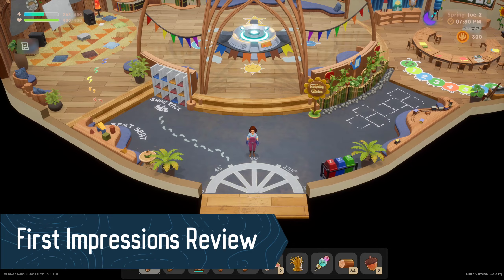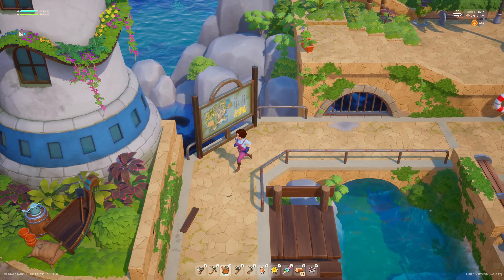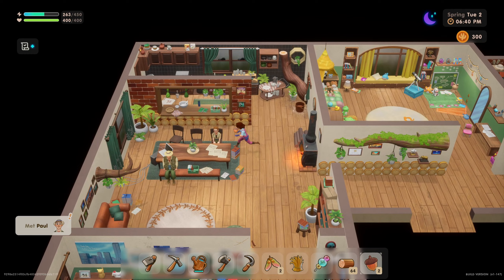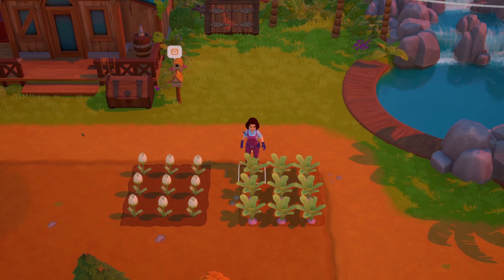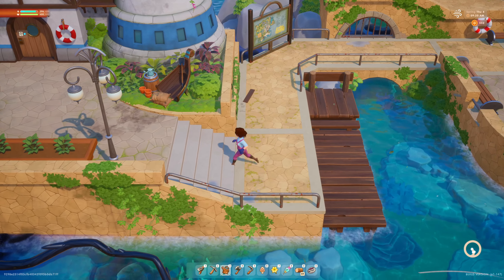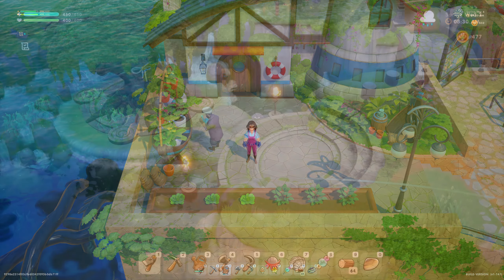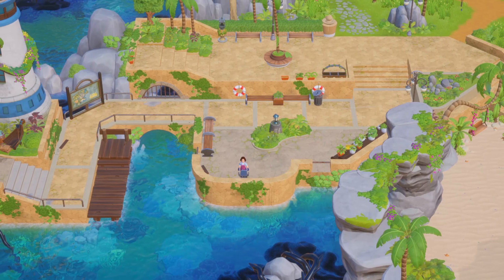To sum it all up, I think that players who enjoy farming and life sims that are exceptionally beautiful and have an impressive cast of NPCs to befriend and date will feel that Coral Island is worth buying. Between interacting with the townies, diving and cleaning the ocean pollution, farming, mining, pets, mermaids, and customizing your house, there is a lot to do and explore, yet I didn't feel overwhelmed. So what do you think of Coral Island if you've played it, or just from what you have seen in videos? Let me know below or just comment your favorite island-themed emoji.